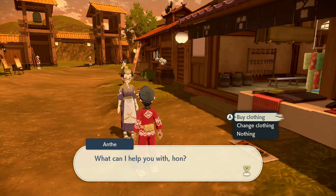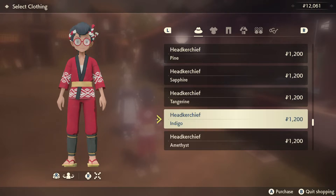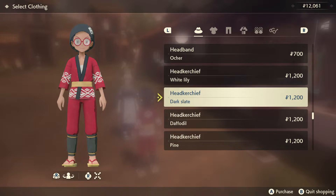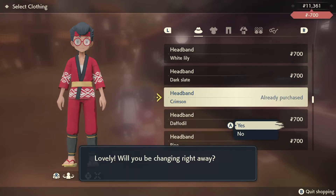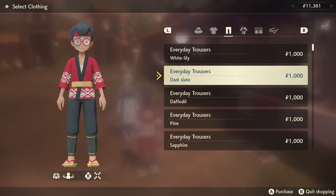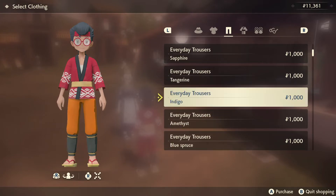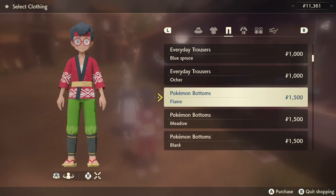There are some new clothes available so let's go ahead and buy some. Let's see if we're getting any new Crimson items — okay, we still see some Tangarine options. That one's Sapphire, let's get the other headband. I kind of like that style, we'll keep that on. Let's check the trousers — we want to find something in Crimson. There's one that says Flame but it doesn't match what I already have.